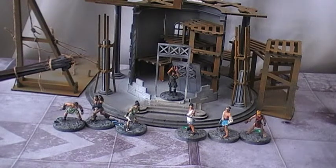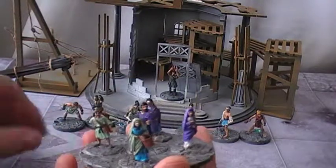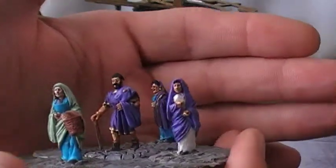Next up are some of the civilians. The game works with what they call mobs of civilians - basically five civilians on a giant base. These guys mill around randomly and can get in your way, attack you, block line of sight, and do all sorts of things to hinder or help your gang members. I've got three stands of mobs of civilians.